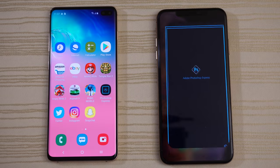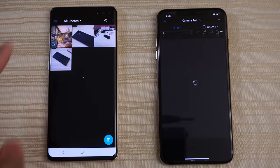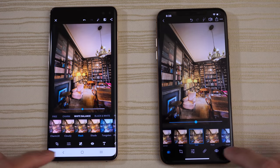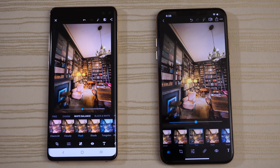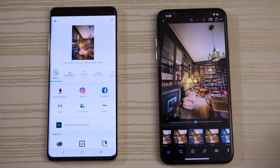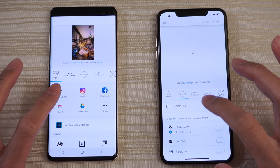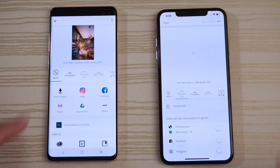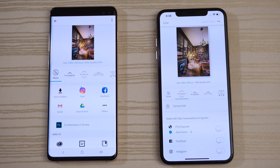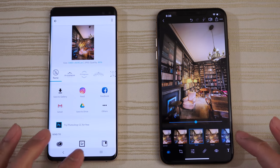We have Photoshop Express on both phones. I'm going to click on an 8K image — same image on both devices. I've applied the flash filter on the white balance on both devices, and now I'm going to click save on both, saving to the gallery and camera roll. I think that was a little bit faster on the left.